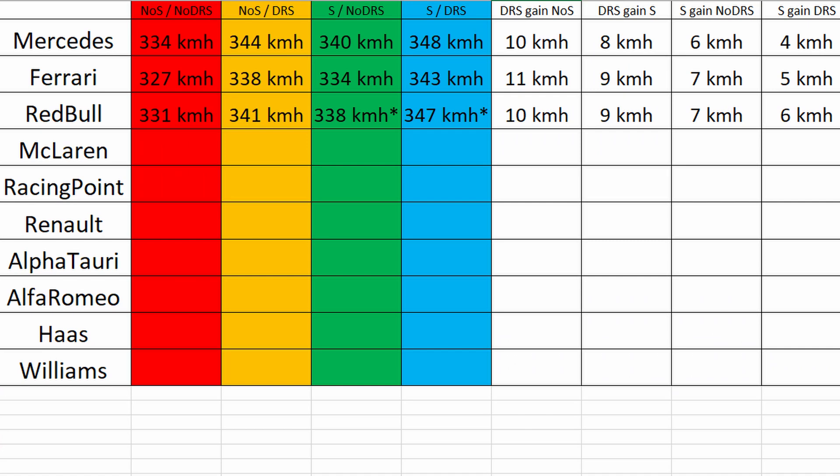Also for the Red Bull car, you gain 10 kilometers per hour with DRS and just 7 kilometers per hour with a slipstream. The slipstream attempts for the Red Bull weren't really perfect — they were a bit better than for the Mercedes and Ferrari — but all in all it's about the same. Also here, DRS gains more than slipstream, which is not like real life.